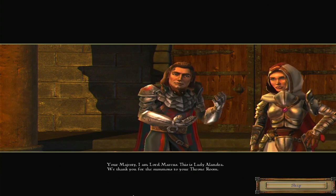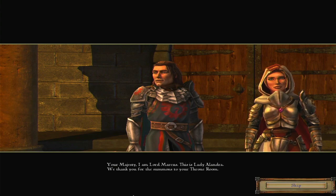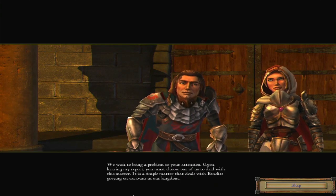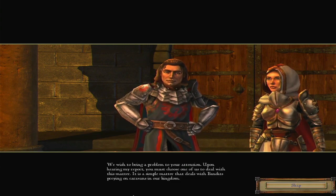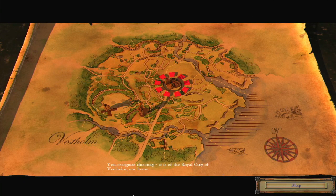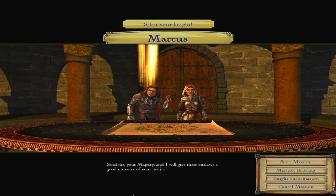Lord Marcus and Lady Alandra thank the player for the summons and present a problem: bandits are preying on caravans along the traders' route south of the royal city of Westholm. They propose building a new settlement near the trade route in Western Glade — a strong city there will make merchants more secure and keep the bandits at bay. Marcus volunteers to deliver justice to the outlaws.